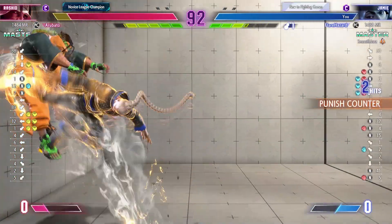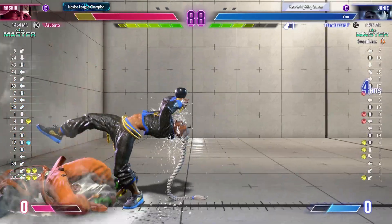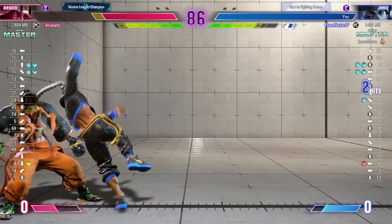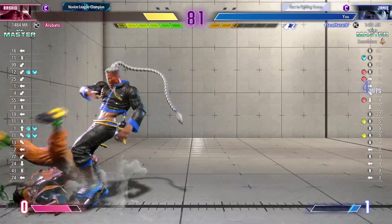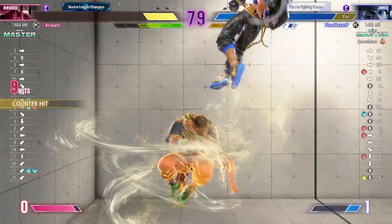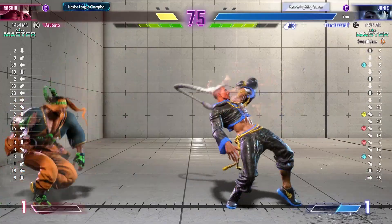Player 2 pushes the opponent into the corner, buying some time by driving them there, and now they can create some big chances to do damage. Difficult situation for a throw. Player 1 may be just about done this round, but they still have a chance with a full drive gauge to tap into. This is a tough spot.